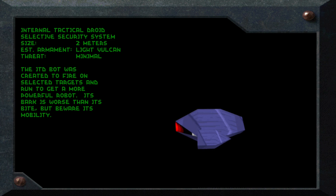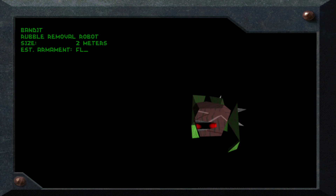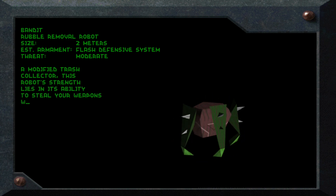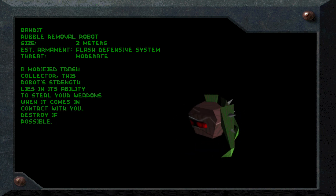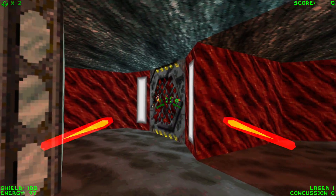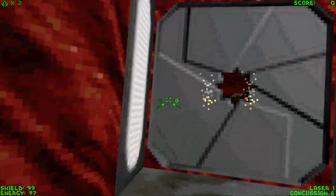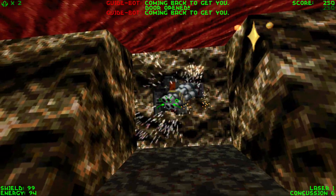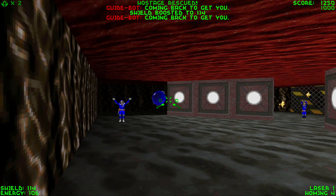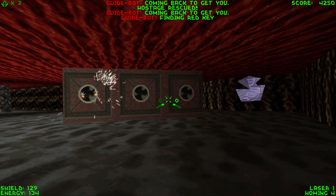We've got our first enemies — these are pretty annoying little guys, hard to hit. And this one is quite annoying: it's the thief, who can actually take away your weapons or power-ups. Later on in the playthrough we'll probably see if we can nerf this guy as part of a fun cheat. Let's start by freeing our guide bot. He's going to find a red key but we're not going to follow. Let's just take out some switches — there are already some hostages here.